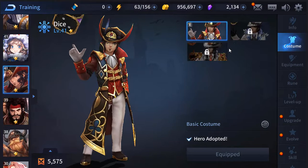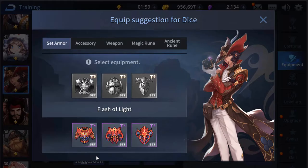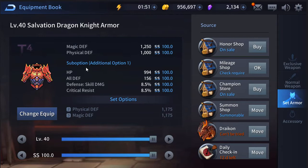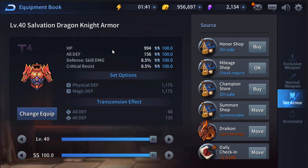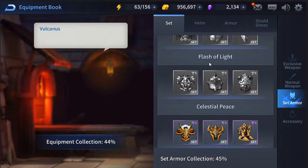The glove changes too — impressive. Let's take a look at his equipment. His suggested equipment is Flash of Light and then Salvation Dragon Knight, which adds magical defense and physical defense. I think it does more magical defense than physical, but he scales off physical more — though it's pretty equal, so I can see why they're recommending that.